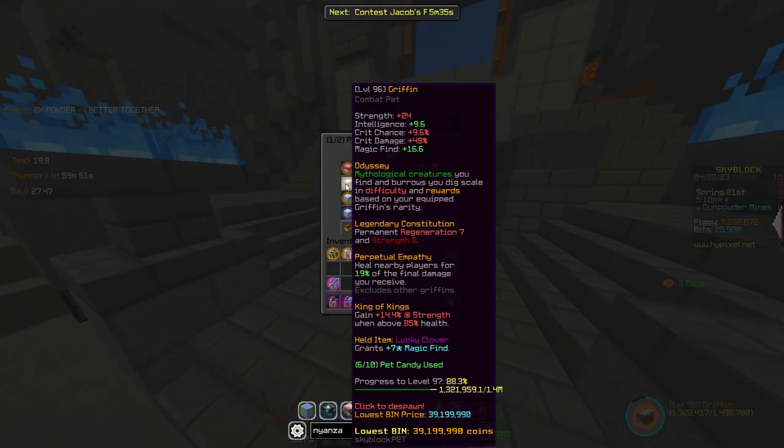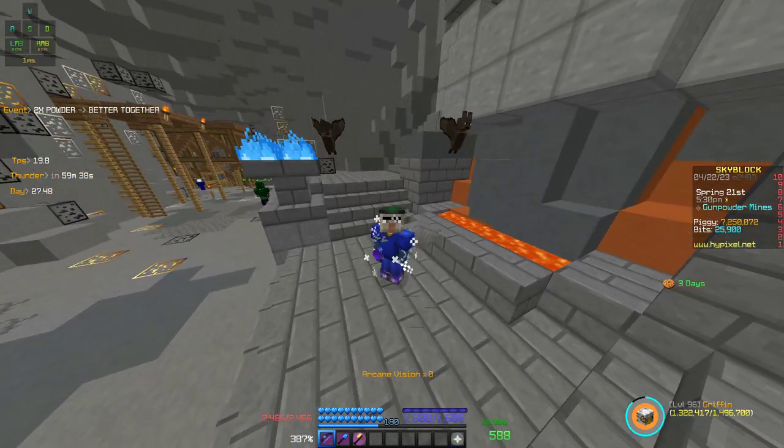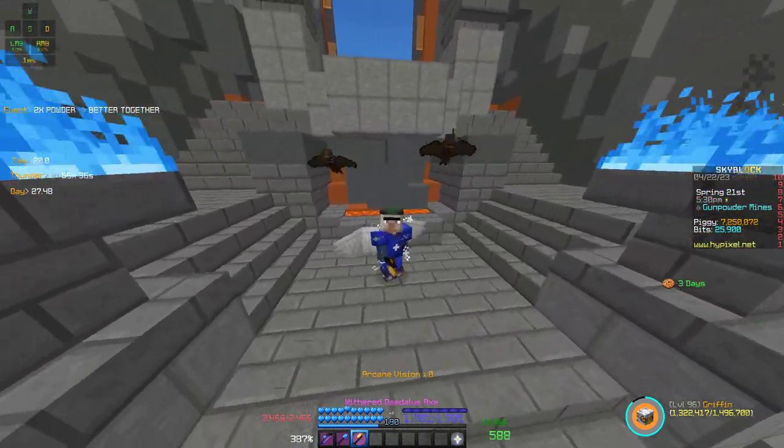For your pet, go with any magic find pet. I go with Griffin because it's like the cheapest one you can get, and probably anyone has it — so probably the best for the money, I guess. But if you wanna go maxed out, go with the Golden Dragon. I don't have that, but yeah.